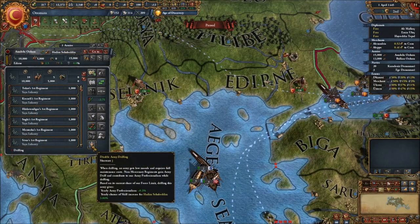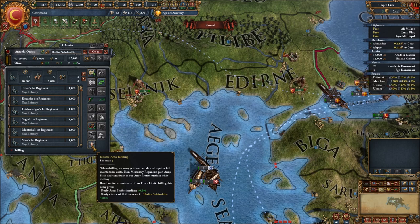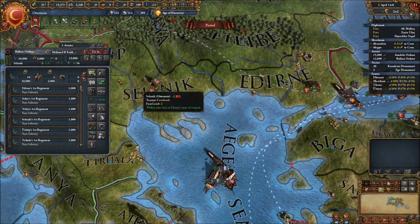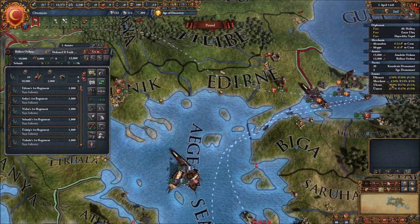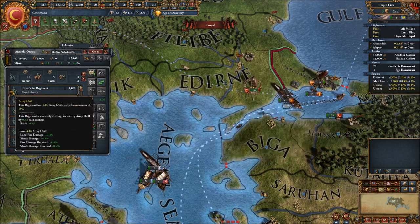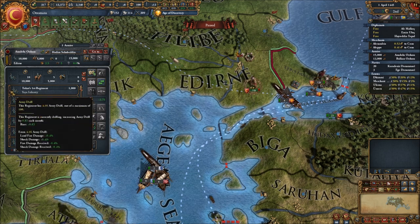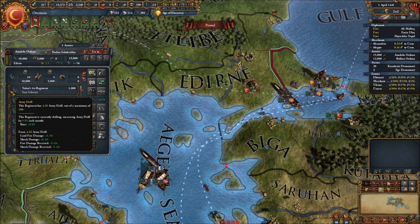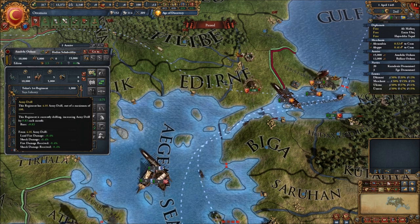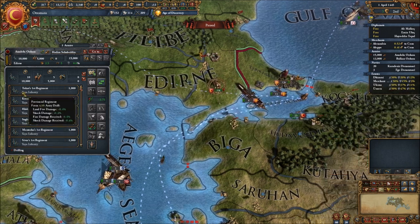The first paid feature is something very nice — it gives your army something to do during peacetime, and that is having your soldiers hold drills. To drill, an army needs a leader, be it a normal ruler or a general, and once they start, your soldiers basically become better fighters. This fills up their drill meter, and at 100 they're going to do 10% more fire and shock damage and take 10% less fire and shock damage, so they become a lot better if fully drilled.